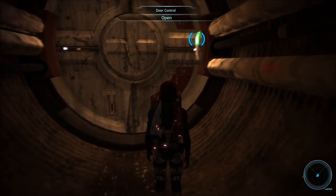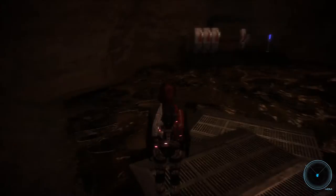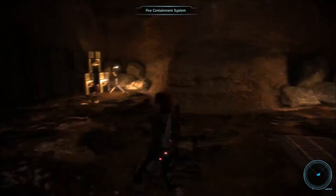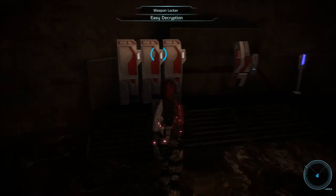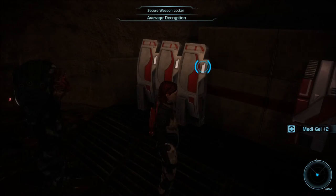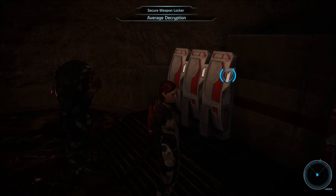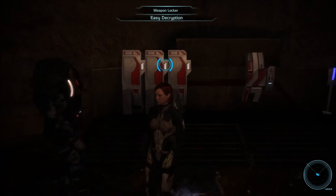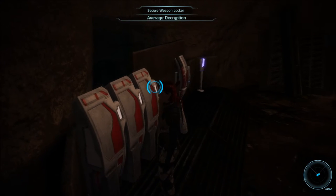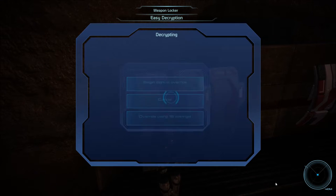This door we can get in. Aid station. Metagel. Really? We can get in two of these? Or three? All three? Okay. Oh, I'll be practicing, I guess.